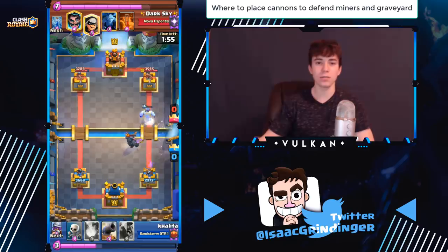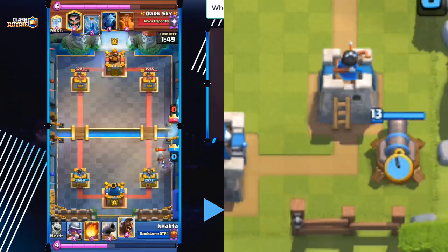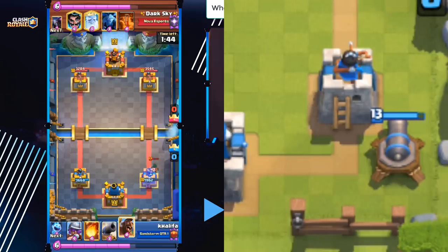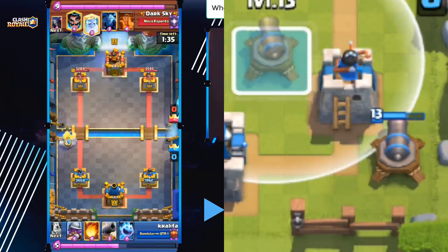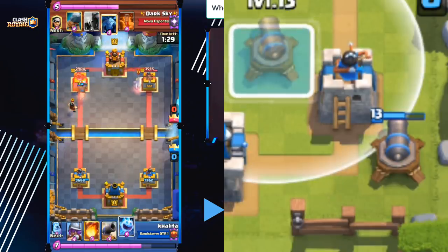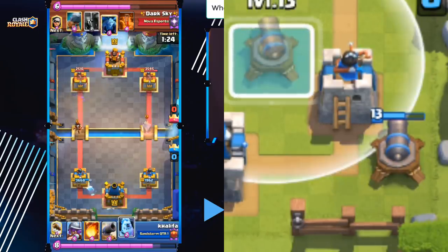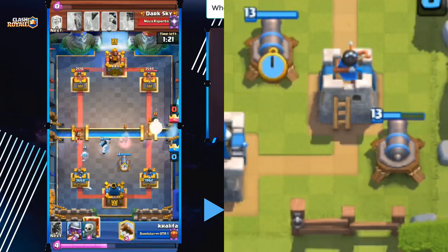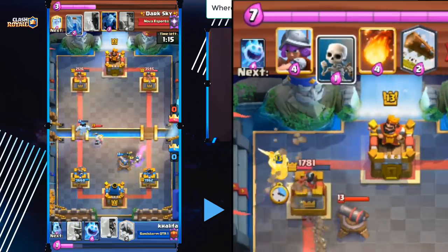A lot of times it's a really good idea to defend a graveyard or miner with a cannon. There are a couple of positions: directly below your king tower, or to the right or left of the crown tower one tile higher. Drop it in the higher position if they already have support troops coming down the lane, so the cannon can kill support troops and then finish off the miner or graveyard. Drop it in the lower position if they only have a miner and your tower is low on health — or for a graveyard, you almost always want to drop cannon behind the tower to defend it, unless you don't have enough elixir to also play a musketeer for the support troops.